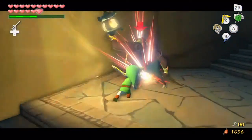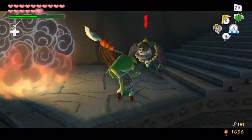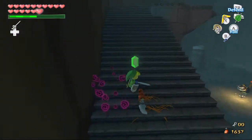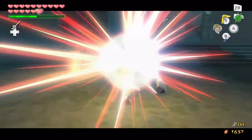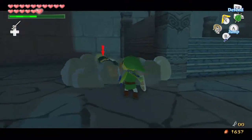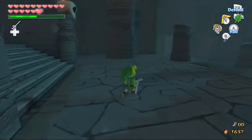So let's go ahead and take out some of these darn little moblins that I hate so so much. Master Sword just makes things easy. There's a couple more - I think it's best to just take these guys out first. Let's get rid of this guy. Luckily there's only like three in this room so it's fine and dandy.